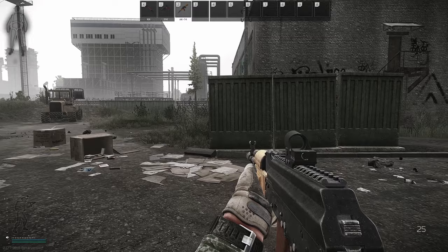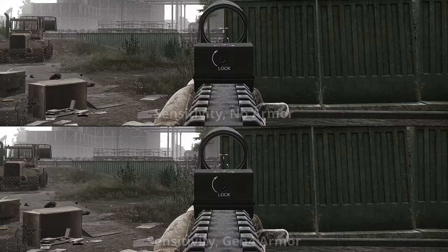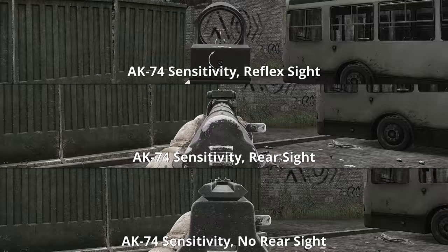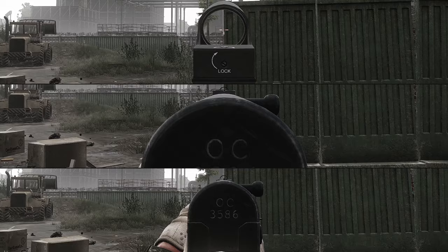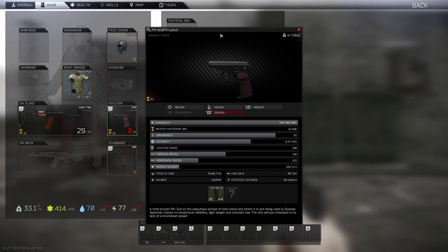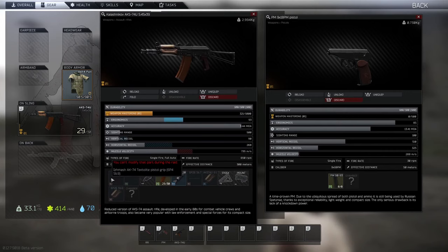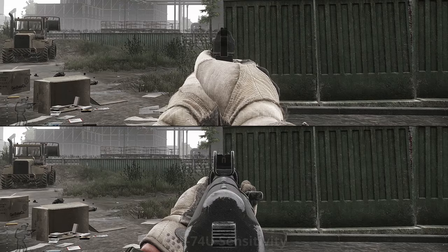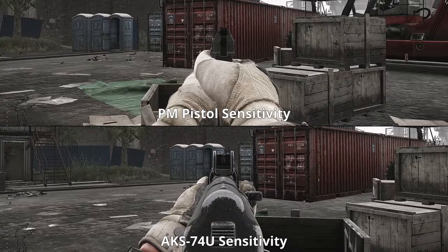Now let's talk about mouse sensitivity. Arm holes will reduce only free look sensitivity and will not impact sensitivity while you ADS. You will see a big change in mouse sensitivity depending on whether you use a gun with a rear sight or without it — there is also a small change when using a reflex sight. These differences are consistent and not dependent on the individual gun used. Be aware of guns that don't have a mountable rear sight — sensitivity on those will be as if without a rear sight, and the only counter is using a reflex sight.